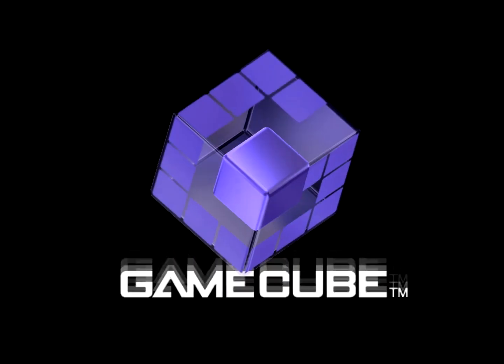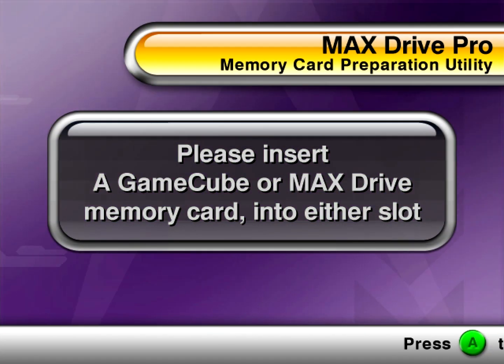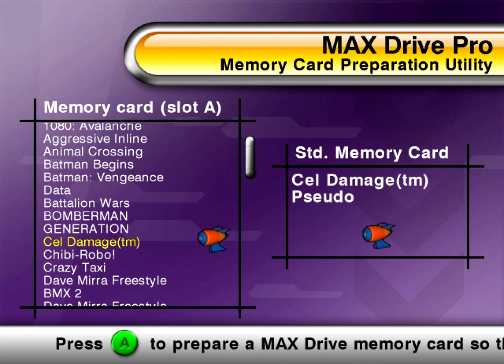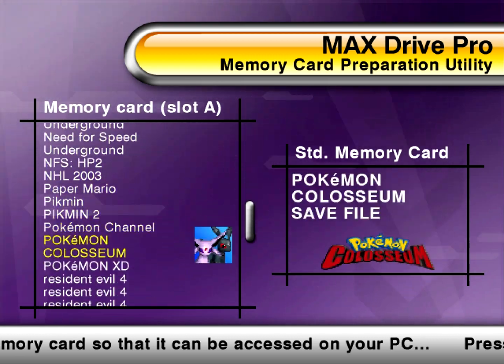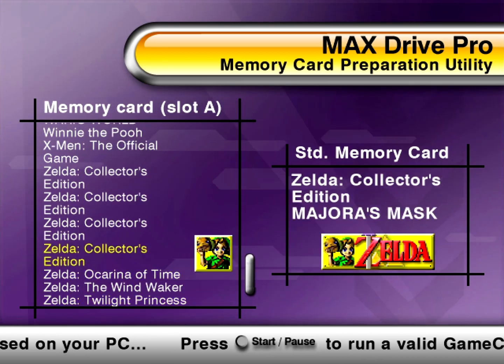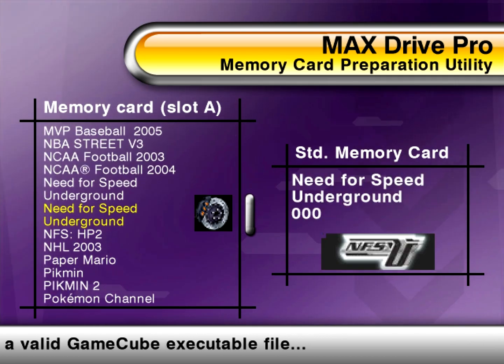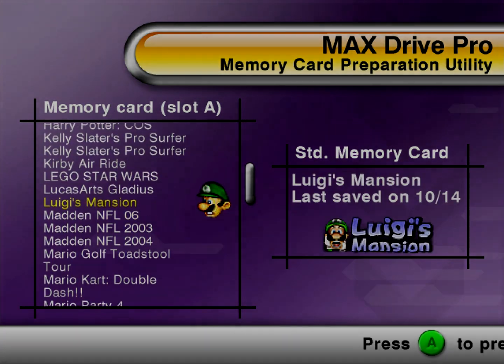First up is the MaxDrive Pro. It's a memory card backup utility with the bonus that it could actually boot homebrew off the memory cards. Unfortunately, Dolphin does not currently emulate the MaxDrive Pro memory card, so we can't try any of its special functions. While technically we should be able to boot homebrew off a regular memory card, the program that Daytel included to convert files into GCI executables does not work on modern versions of Windows. Without their program or emulating their special memory card, this is about all we can do. So let's move on to the next disc.